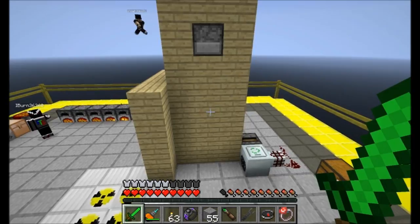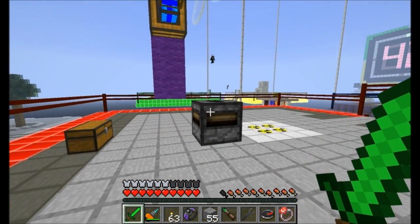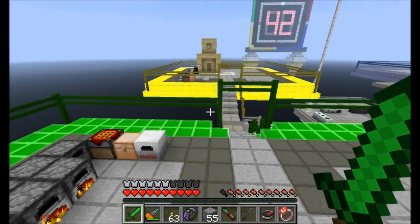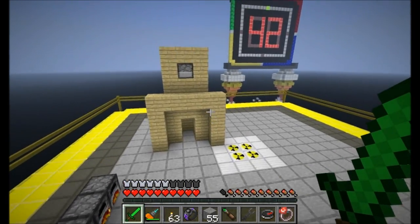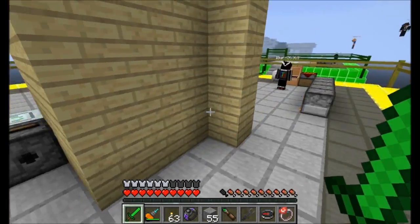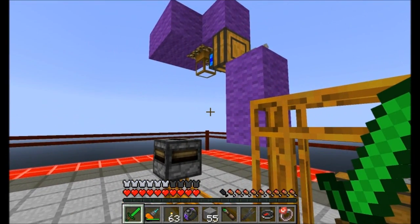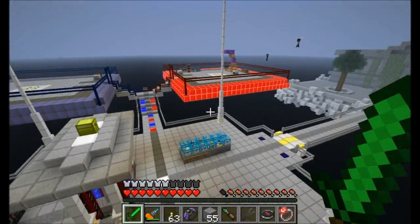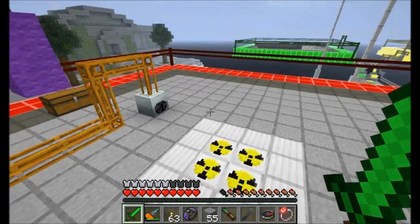Still no idea what iBurn is doing, and even less as to what Flora's doing. Flora's building with purple. I wonder if she realizes her transposer is not directly underneath her wooden block. Flora's idea there is very cool — I just have no idea what iBurn's doing. He's doing something interesting with dispensers, apparently. He's got his transposer set up, but I have no idea what he's planning to make. I'm pretty much stumped for all three right now. I kind of see where Flora's going but I'm not positive yet.